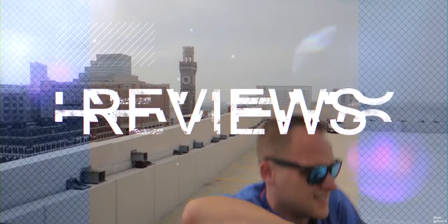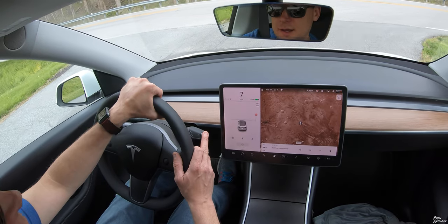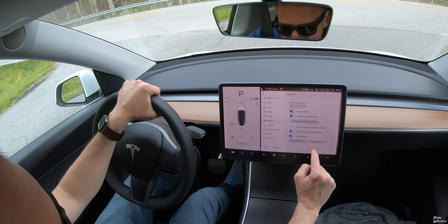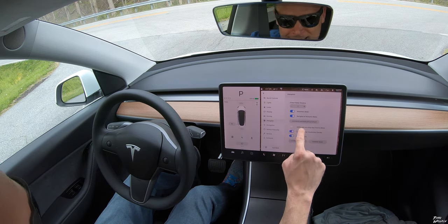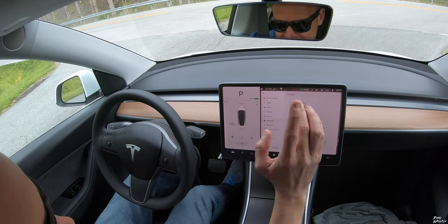So let me get down here, turn it on, and we'll see what happens. Put the car in park. Go into autopilot — here it is: Traffic Light and Stop Sign Control Beta. Turn on — yes please. I'm just going to hit yes. It's on.